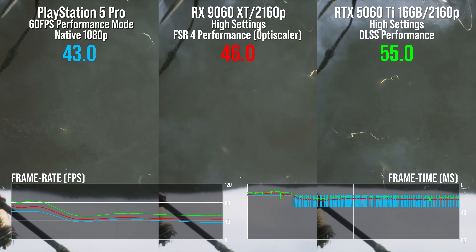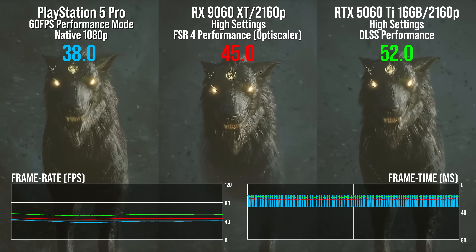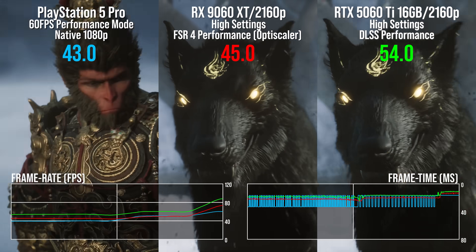And another change in this comparison: the Pro version mysteriously uses low-quality textures. I bumped that onto high when testing the 9060 XT and 5060 Ti.